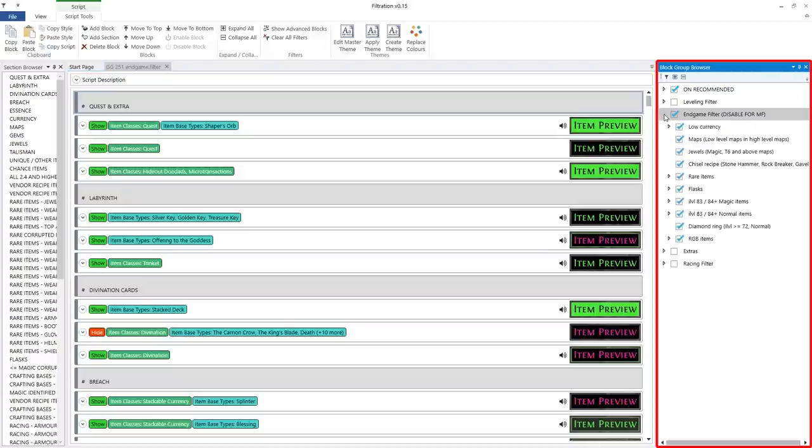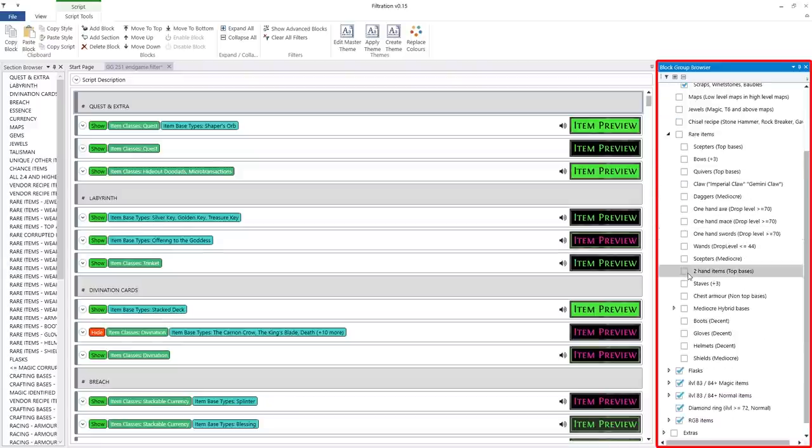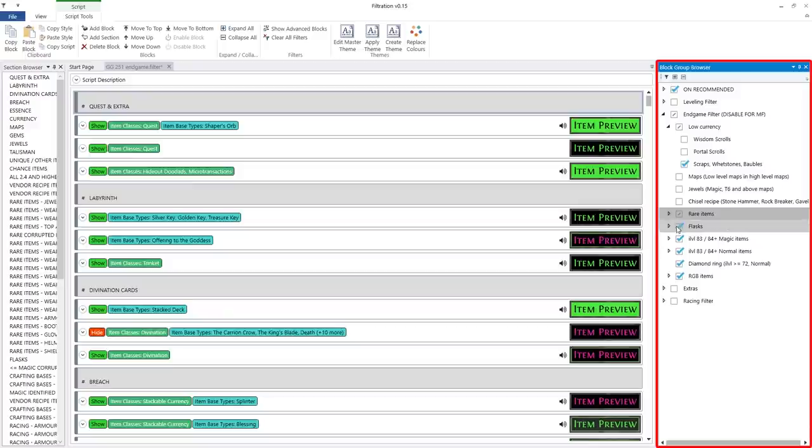For the sake of demonstration I'll open my endgame filter. Now I'll hide wisdom and portal scrolls, low level maps that drop in high level maps, magic jewels in high level maps, hammers for chisel recipe, some rare items, utility flasks and high level magic crafting items, as well as some RGB items.